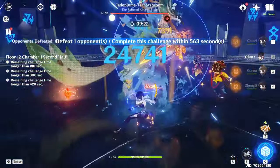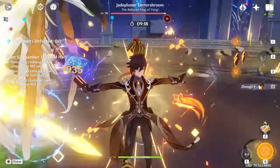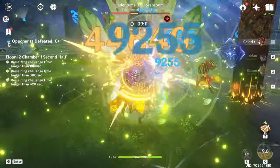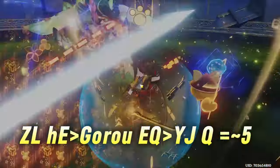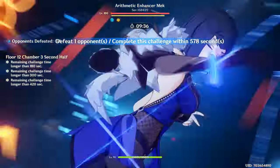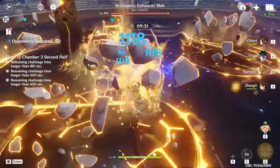There are a few more things that make C6 Chiori an incredible DPS that might be easy to overlook. One thing is she can do really fast rotation setups, so something like Zhongli hold E, Goro EQ, Yunjin Q — that's only about 5 seconds of setup before getting to your damage. Having fast rotation setups can play a huge role in clear times, especially at this level of investment.